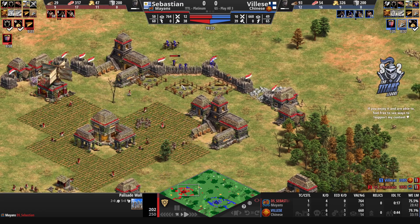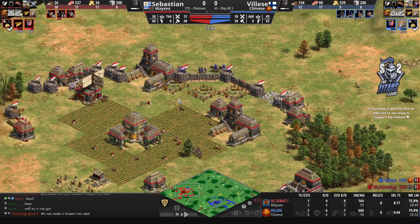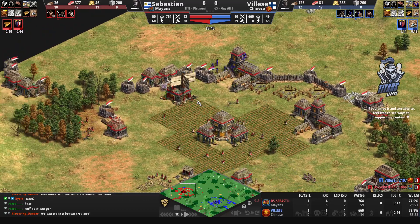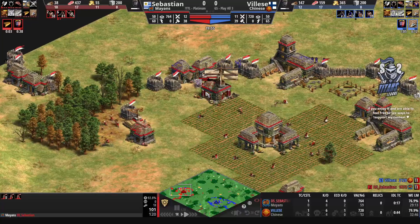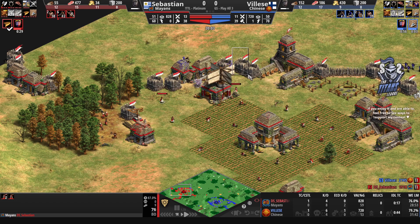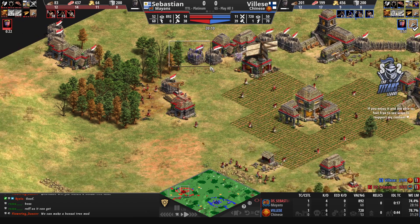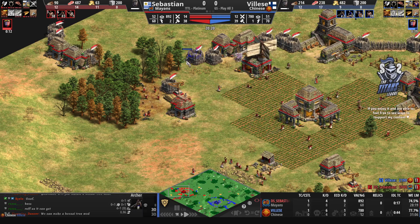Back to the game — Vileza is disrupting Sebastien's economy a little bit. Even if he cannot come in just yet, he can still roam around and try to push the villagers away from extra resources. We see the villagers getting pushed away from the berry bushes by the one archer, and potentially from the wood line as well.